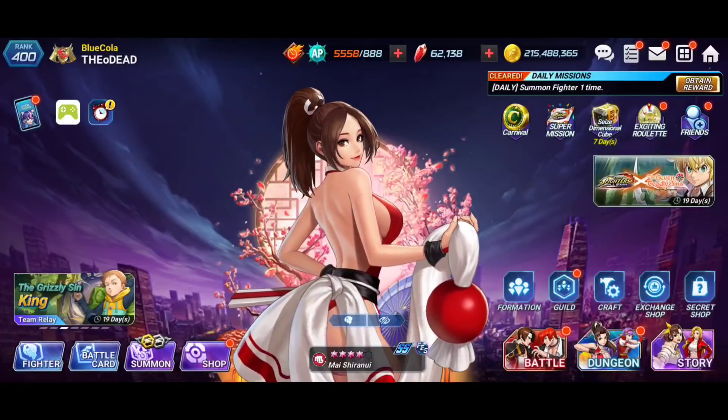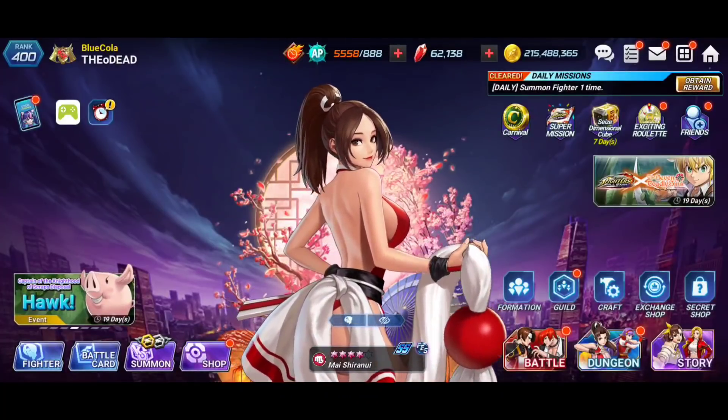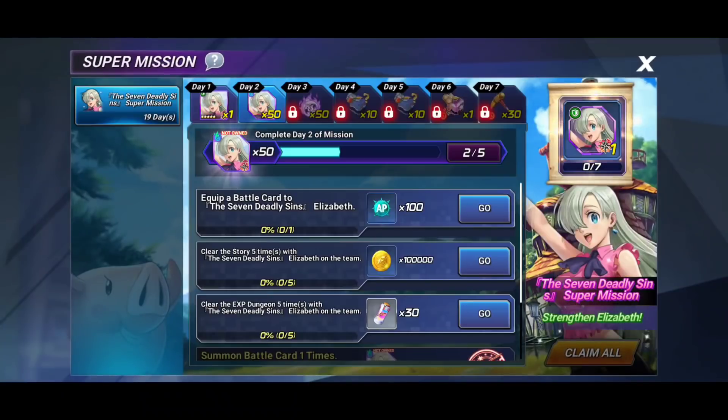We're going to jump straight into it. Today we're going to take a look at the super mission, the should-you-summon for the character banner for Volume 1, and then finally the in-game shop items to see if any of those things are going to be worth your hard-earned dolphin or whale money.